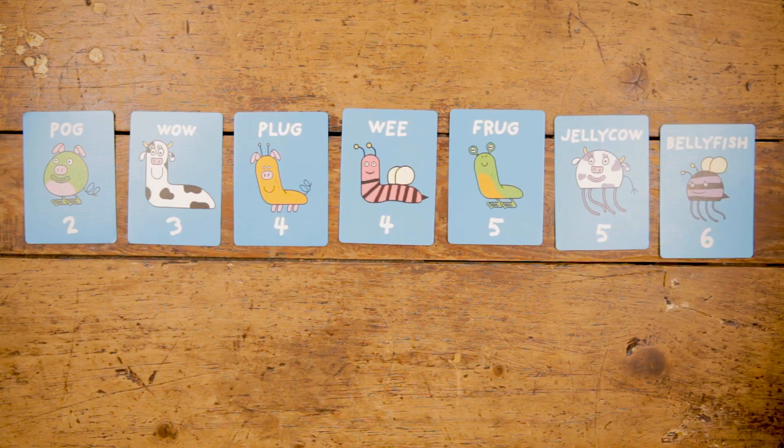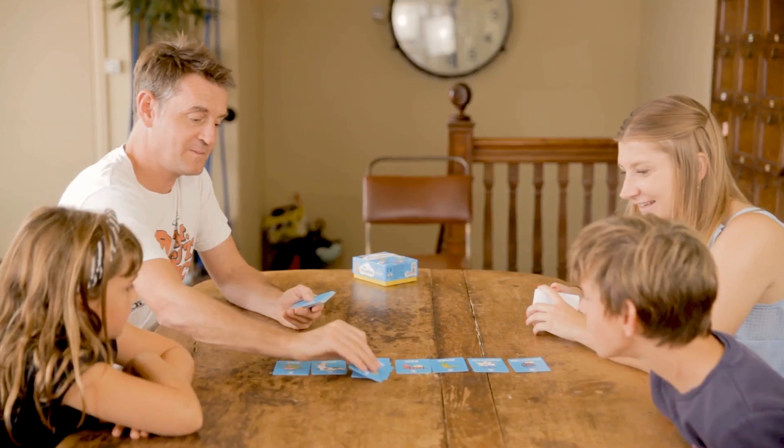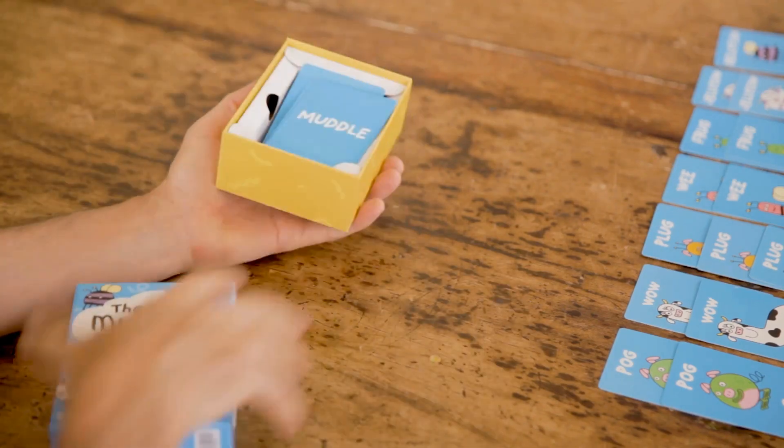First, deal out one of each model. Now shuffle the remaining model cards and deal eight more at random. Put the remaining model cards back in the box.